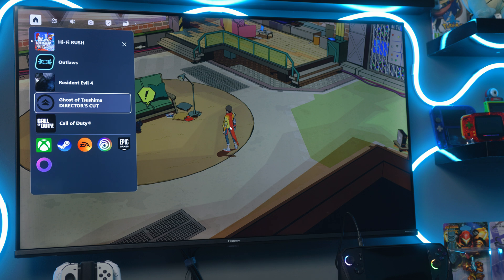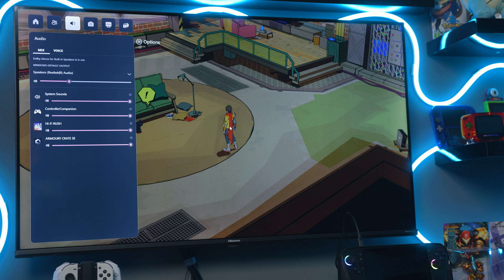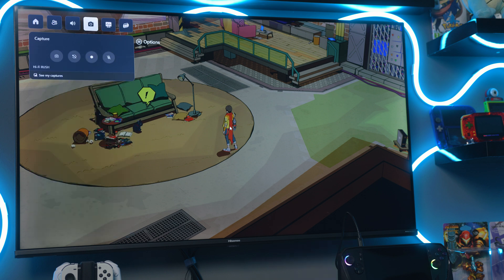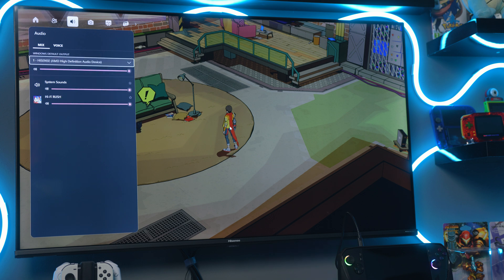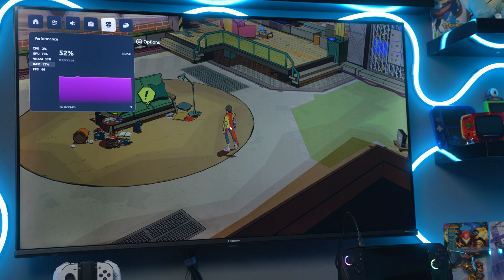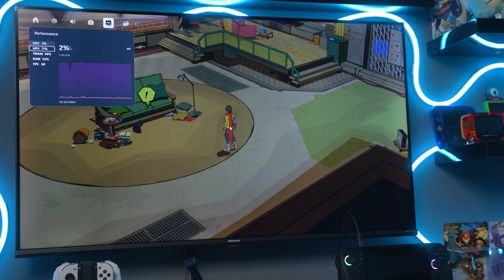I've just been showing you docked mode because it's easier to capture, but it actually is handy to use in handheld mode too — it looks good in both. Game Bar is pretty good. I haven't tested how much of a resource hog it is, so I'm not sure if it's going to impact performance. I can't imagine it being too much of an impact, but if you know more, let me know in the comments. This is a pretty neat feature where they're trying to make it easier for handheld users to navigate, and it really excels when you're in a game.